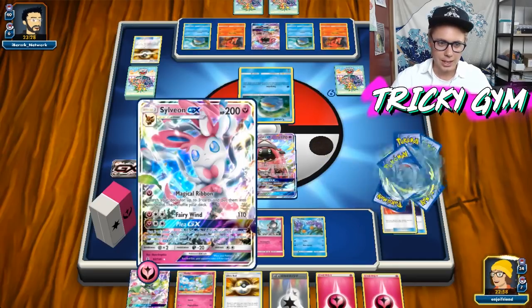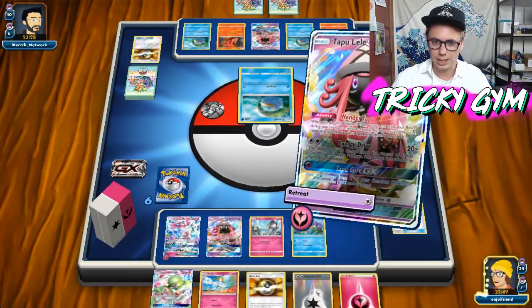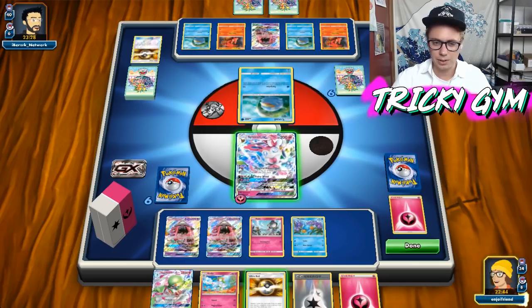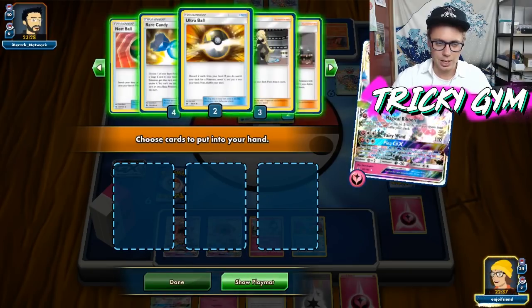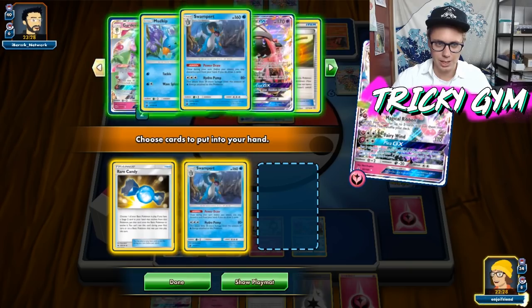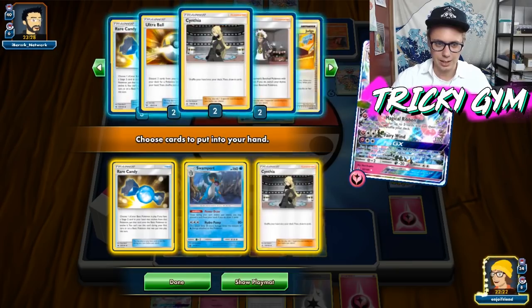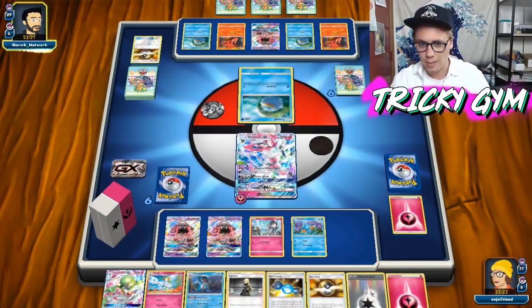We can just retreat this Lele and then use Sylveon GX's Magical Ribbon, and we're going to use Magical Ribbon to start setting this deck up. We already have Gardevoir in hand, so that's good. Let's retreat, I have Gardevoir, I have Kirlia — I'm cool. And then we're just going to start using the Power Draw ability. We're going to get two Rare Candies, or a Rare Candy, a Swampert, and a Cynthia, and just start to draw out of this hand. Once we are set up, we can get the engine up and rolling.